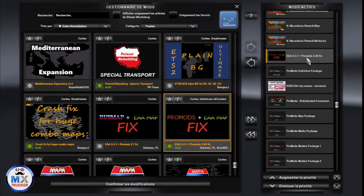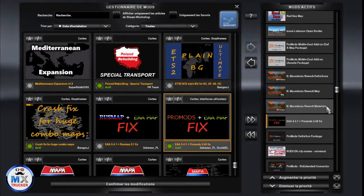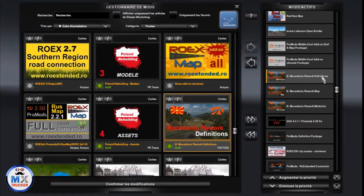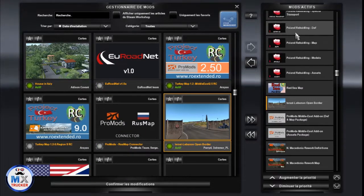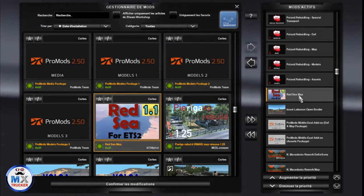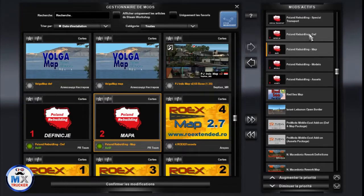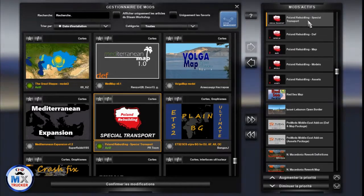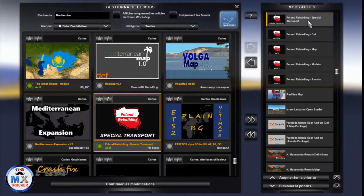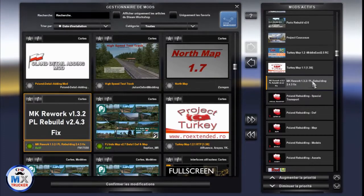Nous avons EAA en version 5.4.1 vers ProMods Fix. Macedonia Rework Materials, juste au-dessus le Rework Map, et le fichier Def de Macedonia. Middle East Add-on Assets Package, puis le Def & Map Package. Nous avons ici l'optionnel Israel-Liban Open Border. Red Sea Map en version 1.1. Nous avons ensuite Poland Rebuilding Assets, Media, Map, Def, et l'optionnel Special Transport à utiliser si vous possédez le DLC et si vous l'avez coché dans le fichier Def de ProMods — sans quoi ça ne fonctionnera pas. Nous trouvons juste au-dessus le fixe entre Macedonia et Poland Rebuilding, qui a été édité il n'y a pas très longtemps.